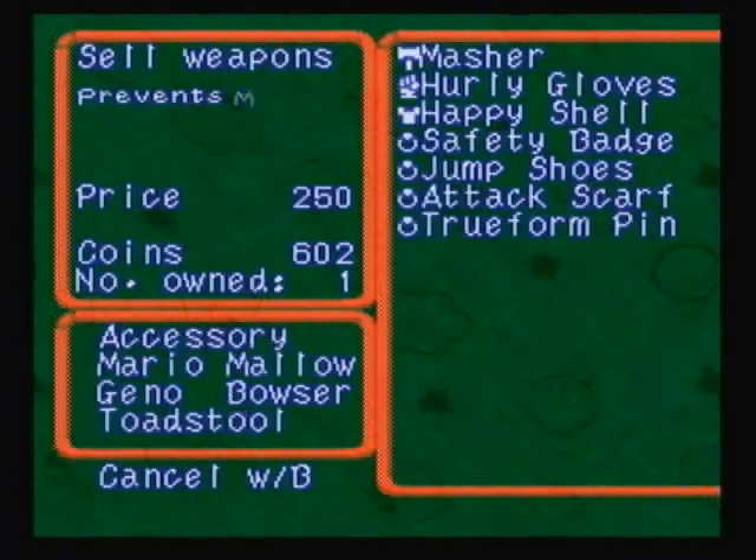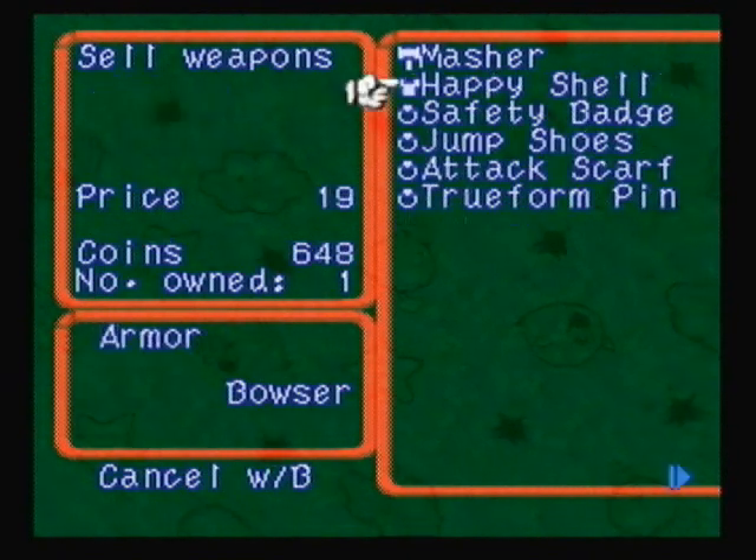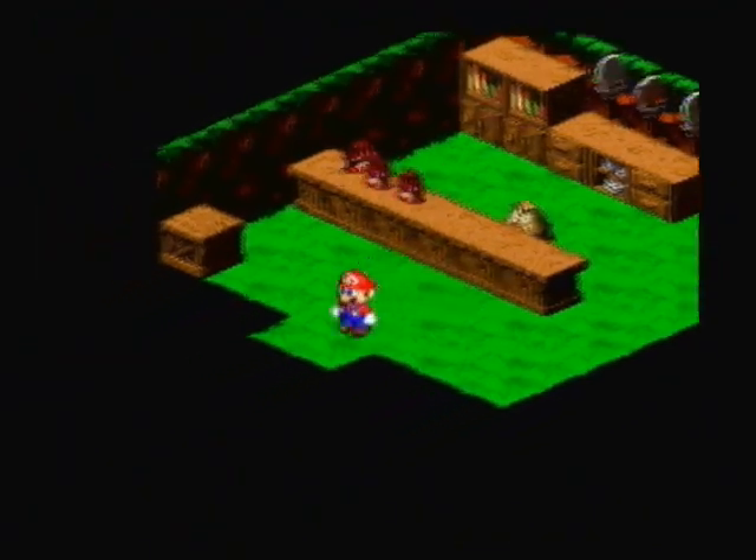We're going to sell some weapons. Don't need the Hurley Gloves or the Happy Shell anymore. I'm going to keep the Masher for a little bit longer.